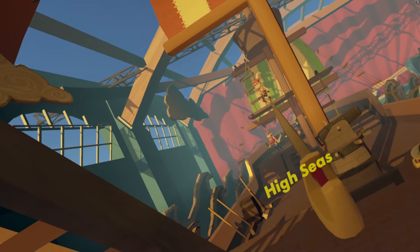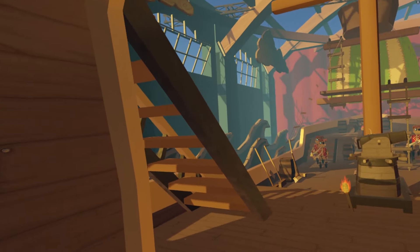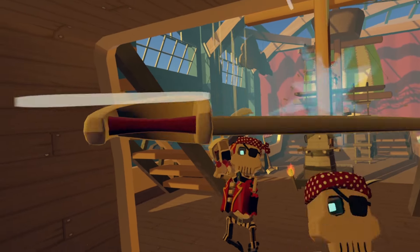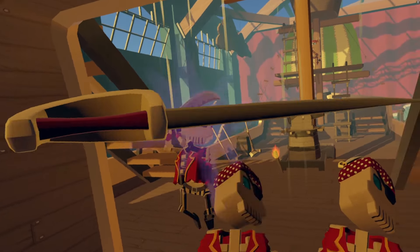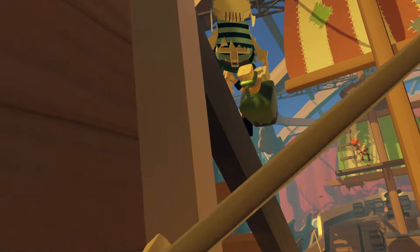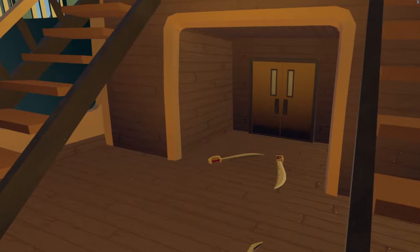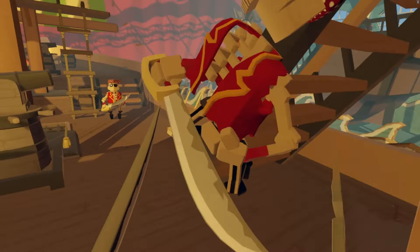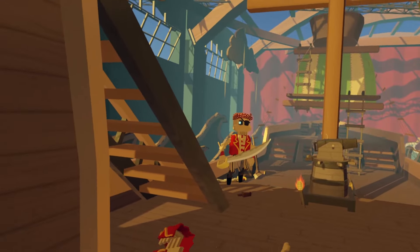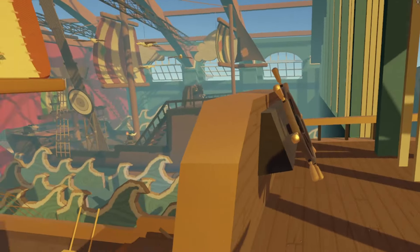High Seas. That guy right there — he's a problem, we don't like him. Once you take out two of these guys, you're going to get some bottlers and juggers up here behind you. You've got to be wary of that. What you can do is just kind of stand here, let these guys work their way over here. Block with the left, swing with the right — or vice versa. Don't get hit with the bottle. Once you take them out, we got these guys up top.